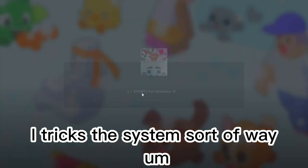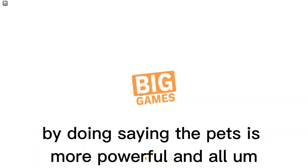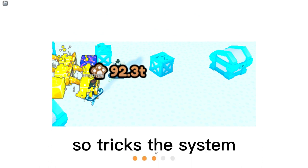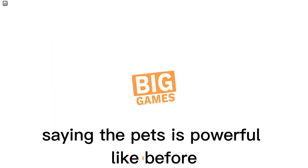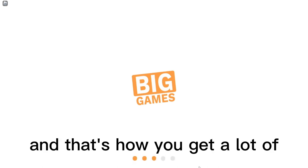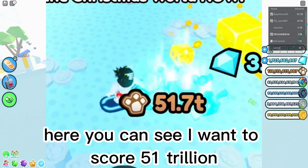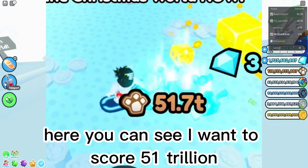...it tricks the system in a way, by saying the pet is more powerful. Recently they made pets less powerful, so it tricks the system into thinking the pet is as powerful as before — and that's how you get a lot of gingerbread biscuits.